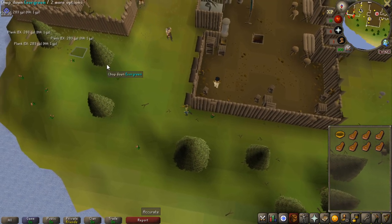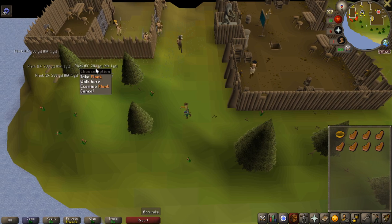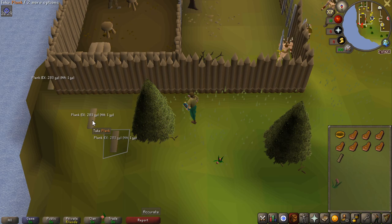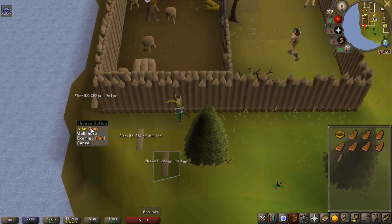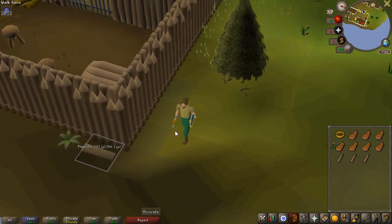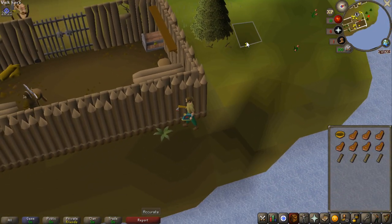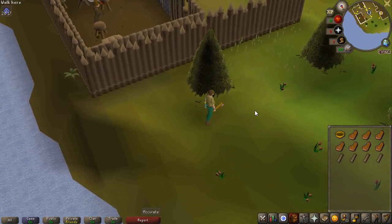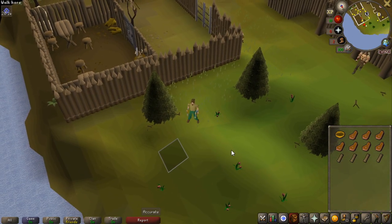It took me roughly six minutes to get here, which is the place I'm going to get my planks, because I can't really use my money to make my normal logs into planks — it's just way too expensive. I also need to buy iron nails from the store, which is where most of my money will go. If I have to do more of the Stronghold of Security to get more money, then I will, but I'm going to pick up a decent amount of planks here.